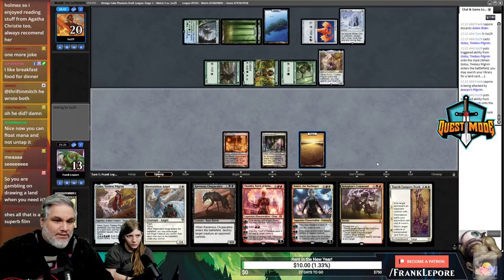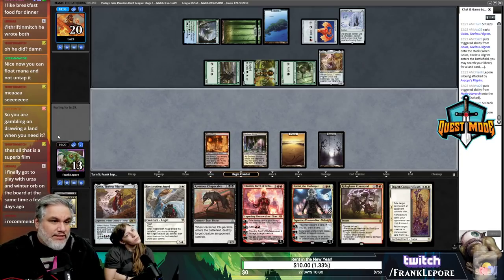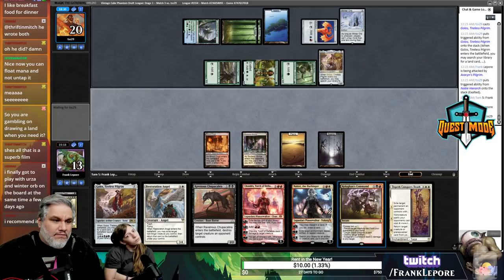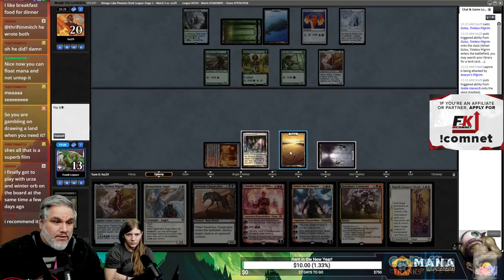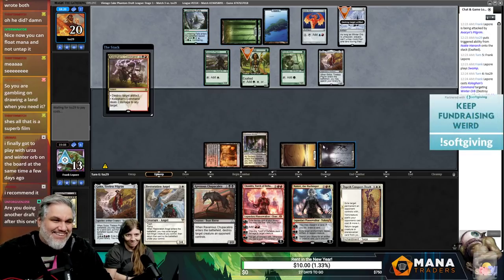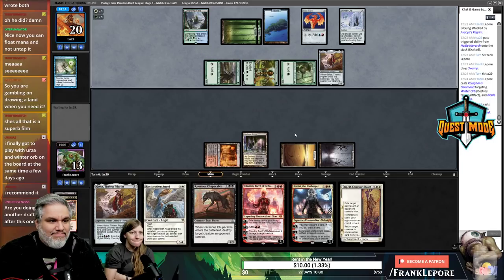The Winter Orb is always going to be a problem — we need a card that deals with it. If we get Mana Crypt we're still only untapping one land a turn. Maybe we should get a reanimate spell. What are they doing right now? Killing Winter Orb and Noble Hierarch is the play — not ideal, but we'll do it during their upkeep so their lands don't untap, they can't Golos.